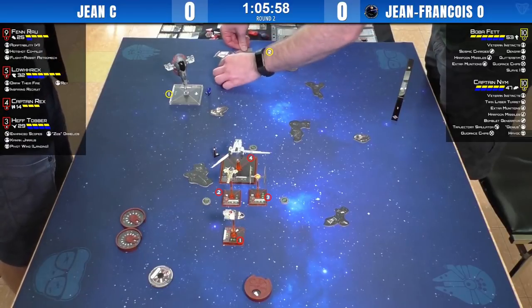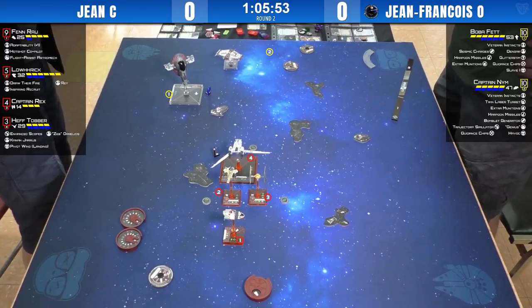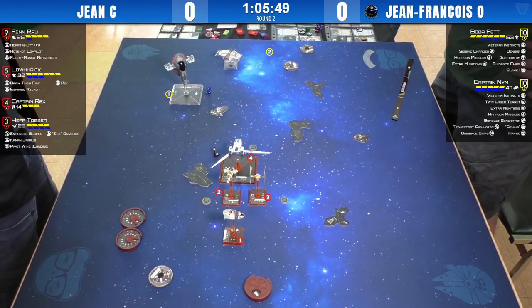Rex will not be able to stick anybody with a suppressive fire token this round — that's great. Nim's not going to be a part of this first round. Actually, it looks like he's setting up a trajectory simulator drop next turn — right in front of Hef. Let's see what kind of bombs he's carrying: he's got the bomblet generator.